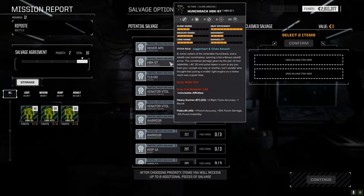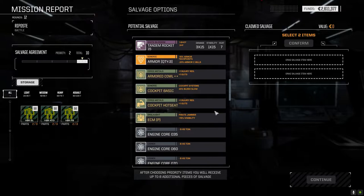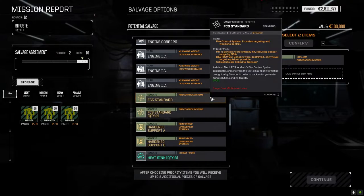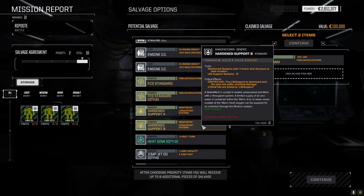Punch accuracy, torso accuracy — pretty much the same as a regular Hunchback. I wonder if I should just grab that part. It is compatible — one ballistic, two laser. I really want the weapon but we destroyed it. There's a clan laser AMS, armored cowl, pirate ECM fire control system JAM — minus 30% multiplier to jam chance — let's grab that for the Rotary. Hardened Support A — plus one armor and structure to the location — that's not very much, but it would help stop you losing your head completely in one shot.